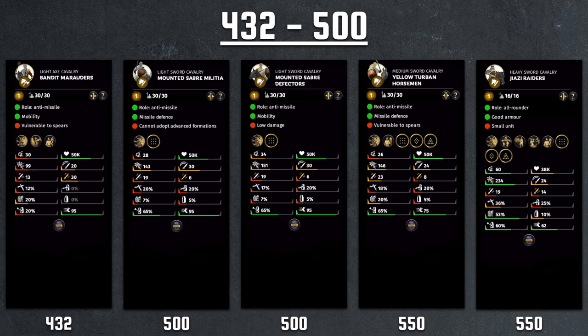Continuing at 500, we have the Mounted Saber Defector, the yellow turban variant. If you look at the stats: slightly more morale, slightly more charge, same weapon, slightly less evasion, and the rest are pretty much the same at the same cost. It's finally one of the few Defector units that's actually better than its replacement, the Mounted Saber Militia.